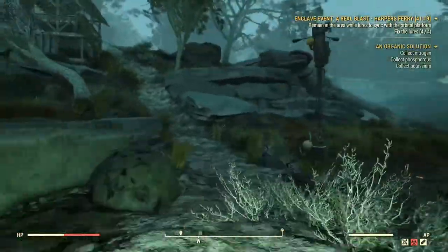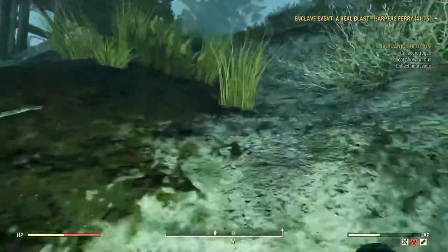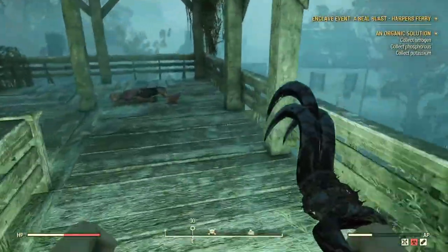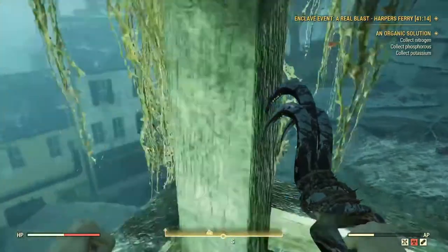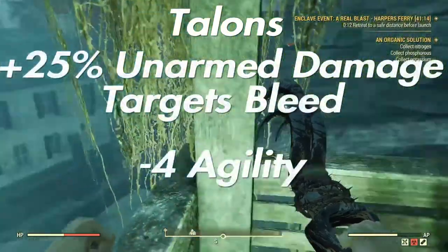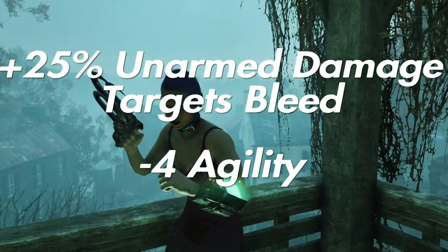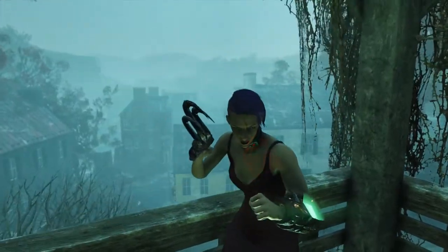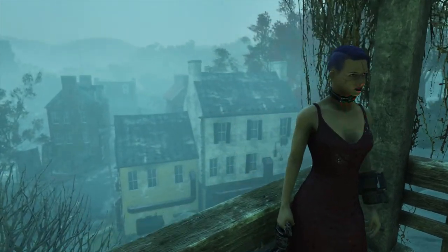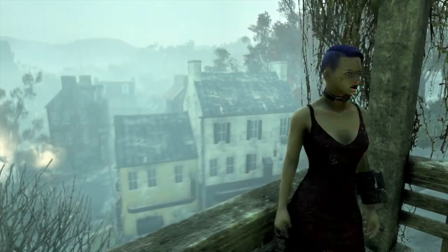I've played with Speed Demon a lot and getting to charge around at crazy speeds is just fun. This clip, for example, is not sped up at all. Next off the rank is Talons, which increases unarmed attacks by 25% and will cause your target to bleed for five seconds. Drawback: minus four agility. This one's pretty situational, obviously, and only some builds are going to use it — but it's actually really, really good.